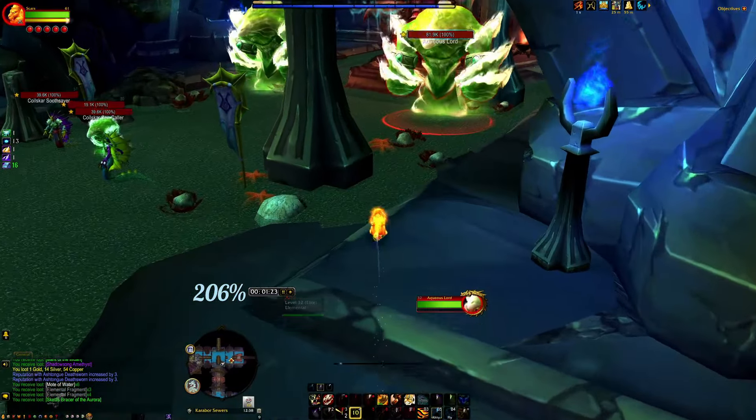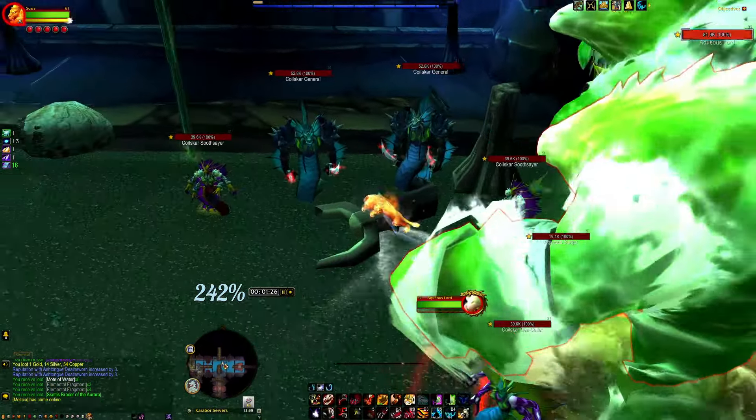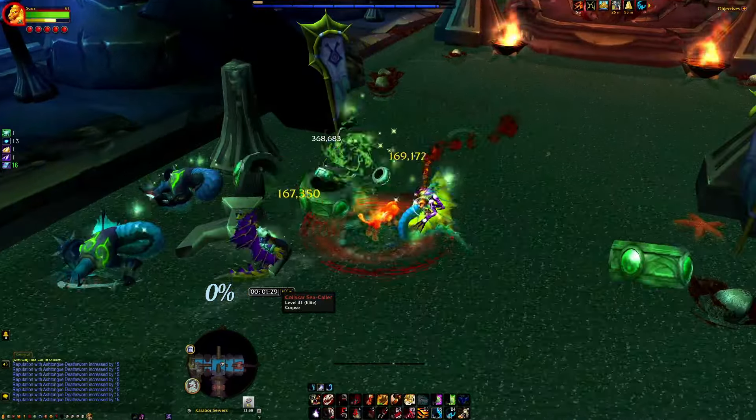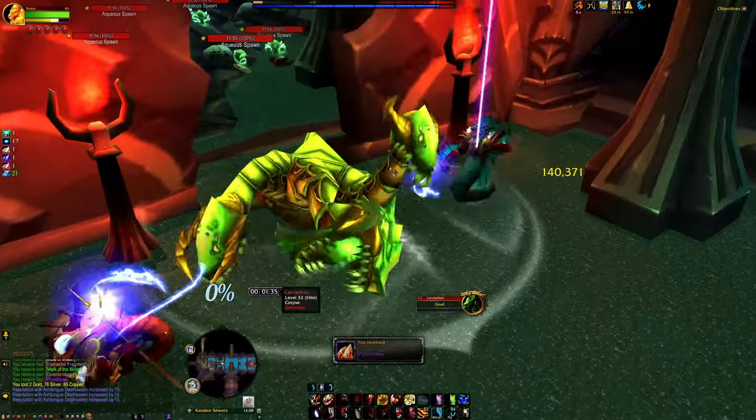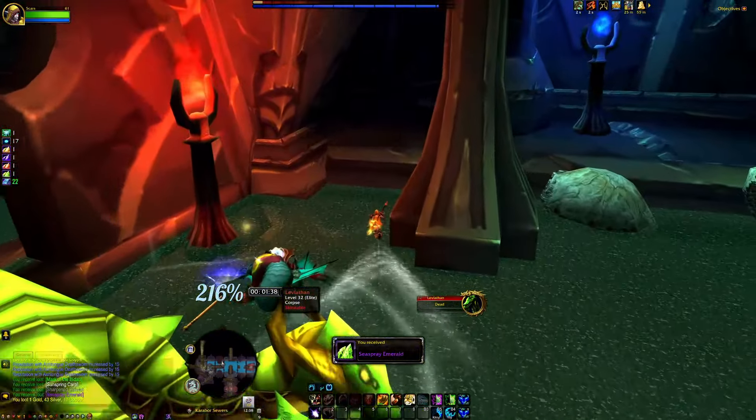This is my level 61 druid, who does not use a speed set at all. She is still able to run Black Temple as an example in under two minutes using this speed trick and the normal speed buffs.